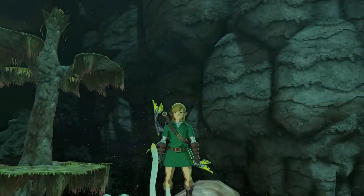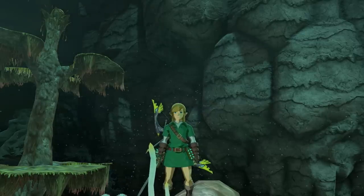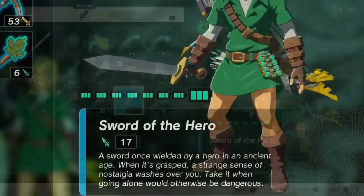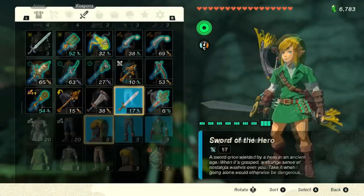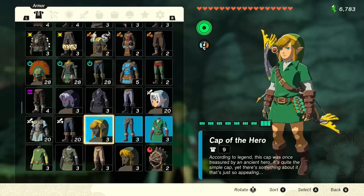First up we're going to talk about an iconic weapon: the Sword of the Hero. We're standing down in the depths for a very good reason. The Sword of the Hero is a 17 damage one-handed weapon and is of course an iconic blade. As you can see you can also find other pieces of the hero set, and they are found variously around the depths, but what we care about is the weapon.